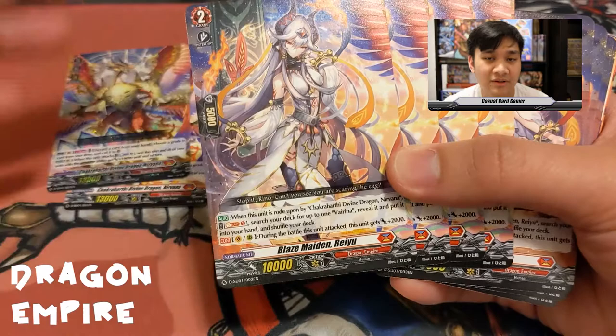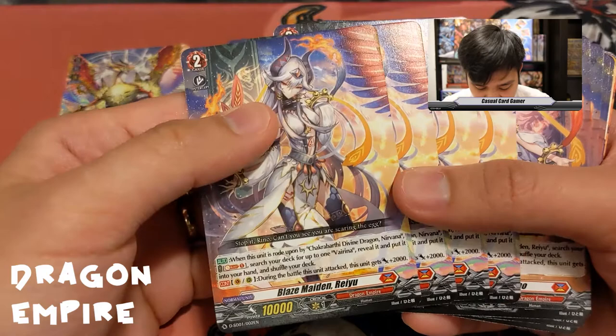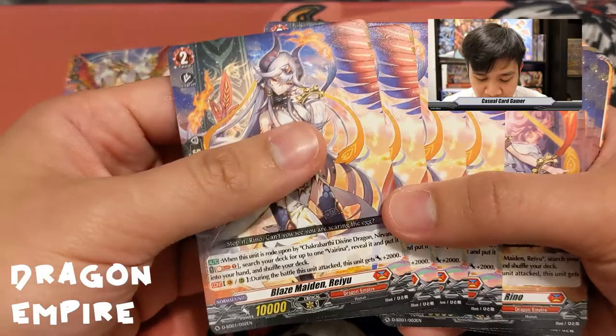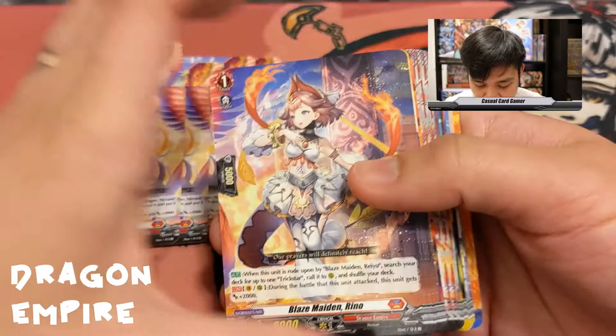We have four copies of Nirvana. Next, four copies of Blaze Maiden Reyu — your main ride target for the ride deck, which guarantees you ride your targets properly. Her ability: when rode upon by Nirvana, soul blast — search your deck for up to one Virena, reveal it and add it to your hand, then shuffle. Her second ability gives a generic 2K power boost when she attacks from vanguard or rear guard.